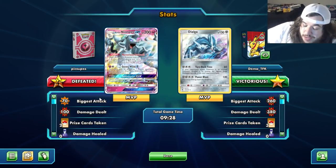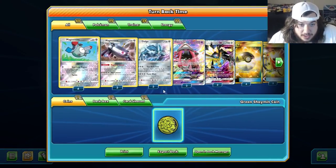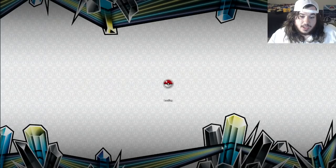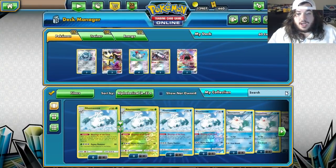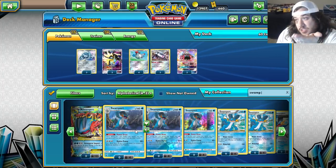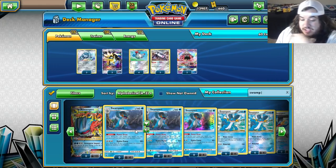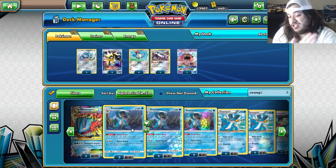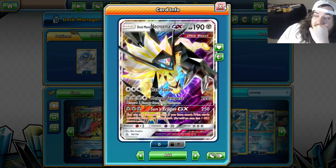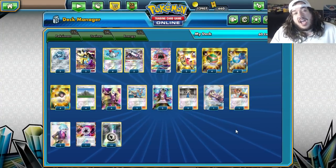Victory — I don't know what happened, maybe he timed out. No matter what, we were pretty much going to win that game. He didn't play Judge, there was no way he could do anything. Magnezone does 150, so it could have taken a knockout. Swampert has 160 HP — if he Rare Candied Swampert we could have just devolved it and used Duskmane Necrozma GX with Beast Energy for 250 damage, even knocking out Zygarde GX.